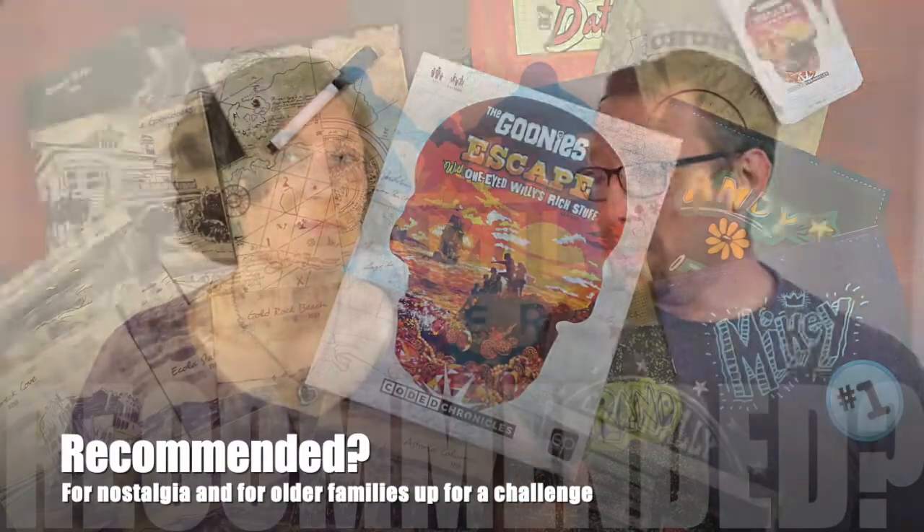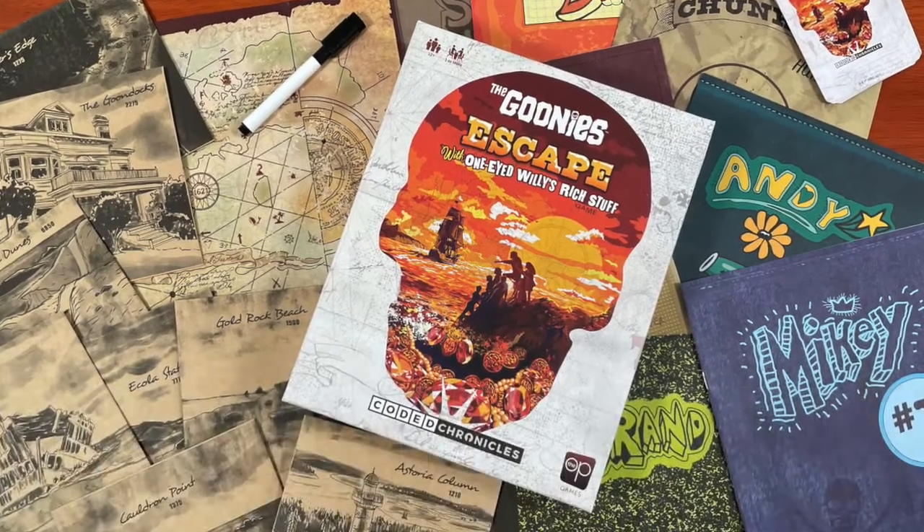So what do we think of The Goonies Escape with One-Eyed Willie's Rich Stuff, other than the long title? Well, it's a ton of fun. The puzzles are harder than we expected, but the game is incredibly true to the source material. This is a great game for children of the 80s and 90s to pick up and relive the banter and puzzles of the movie in a more family-friendly way. But it's just not going to be great for younger families — if the idea sounds good, you might want to check out The Scooby-Doo Coded Chronicles instead. Since we're considering it for a family audience, that brings our rating down a little bit. We're going to rate it three glittering jewels out of five. And that's The Goonies Escape with One-Eyed Willie's Rich Stuff in a snap.